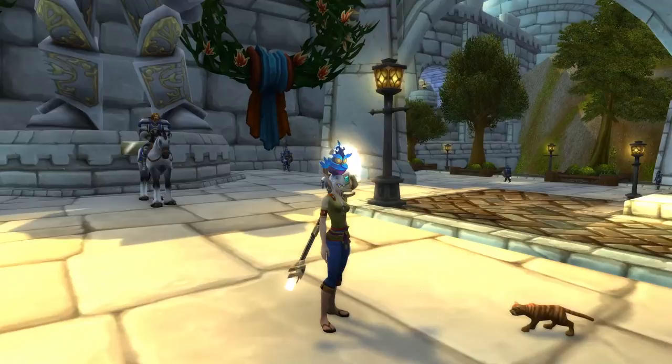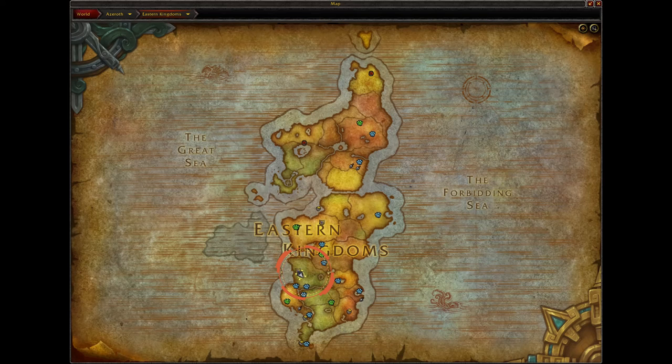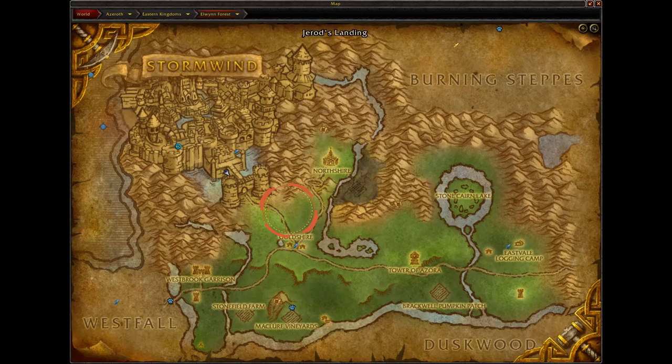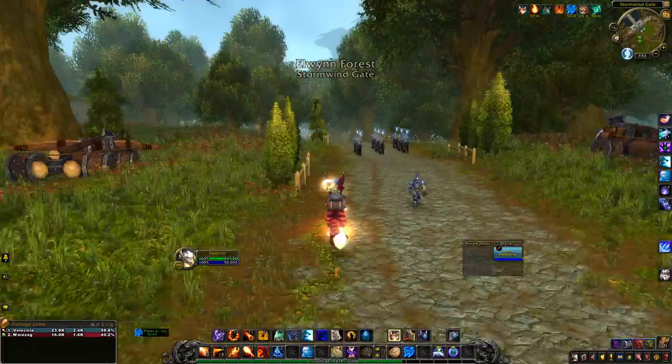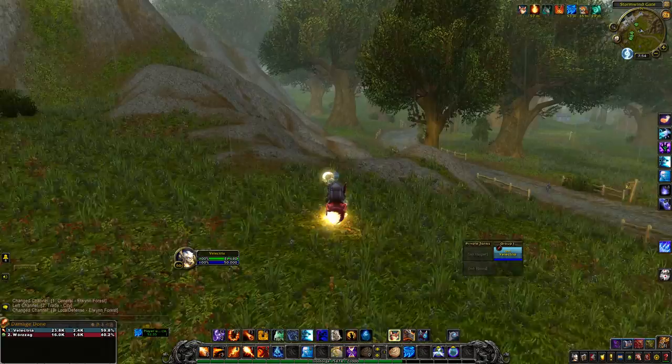Let me show you where we're going. To start off, we're going to be in the Eastern Kingdoms and we're heading over to Elwynn Forest. From there, we are going to find a little house located right around here in the woods. If you are Alliance, I'm just going to show you really quickly how you get there — you just go out the gates and veer lazily to the left and head down this direction.